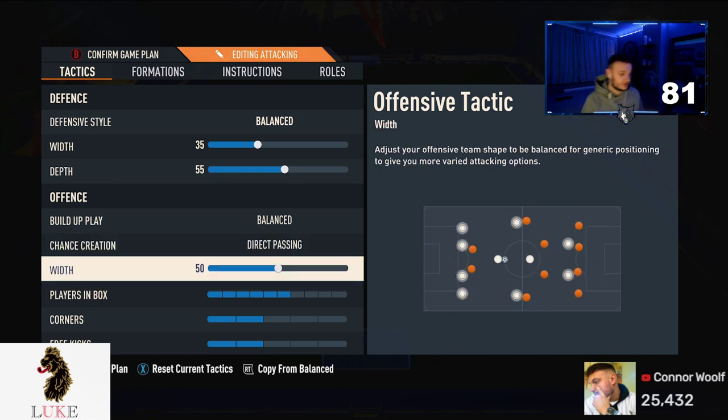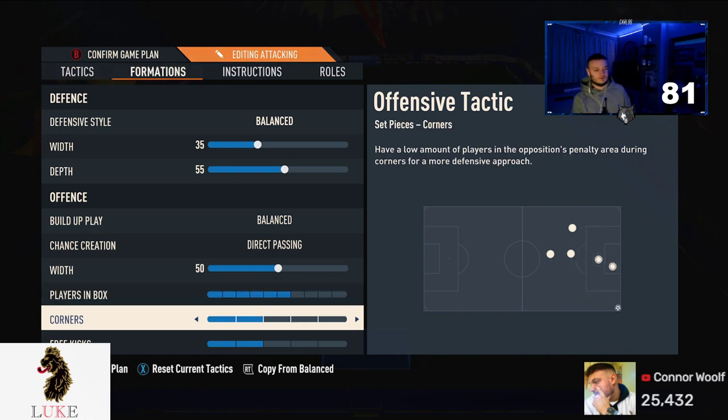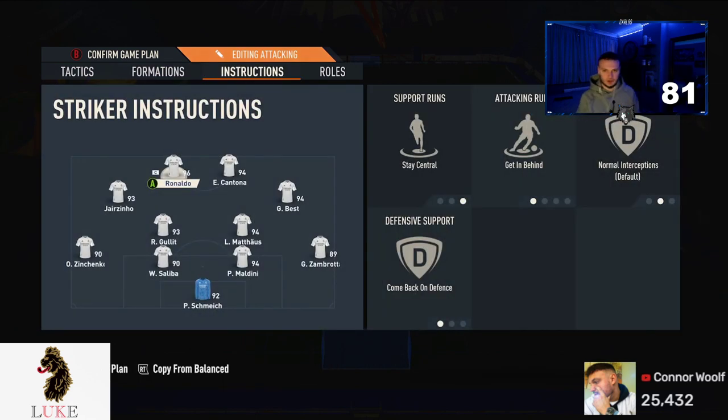I leave the offensive width on 50 in a four-three-two-two. I actually don't touch it — I like where the LAM and RAM are positioned. Players in the box is set to six: more players in the box means more chances to score. Two corners and two free kicks round out the tactics settings.